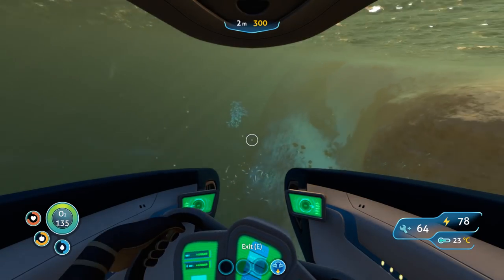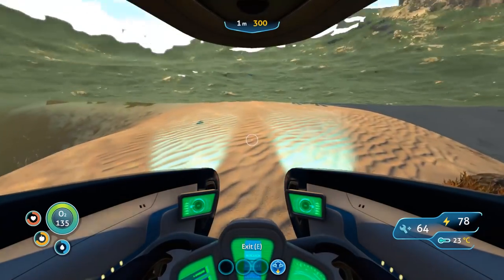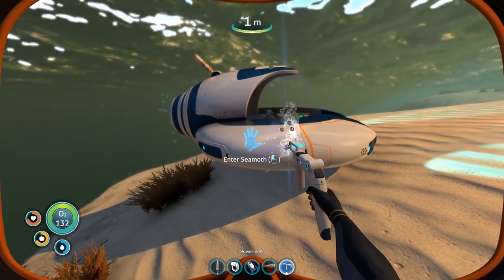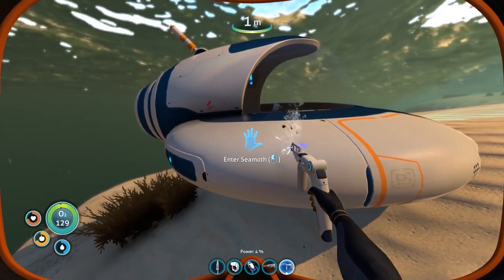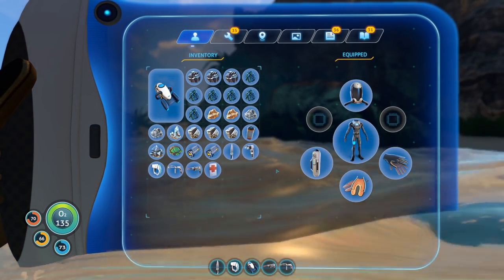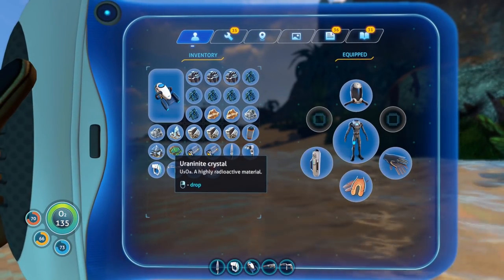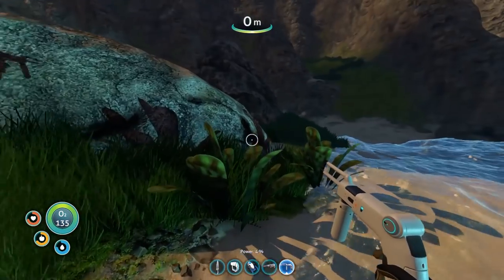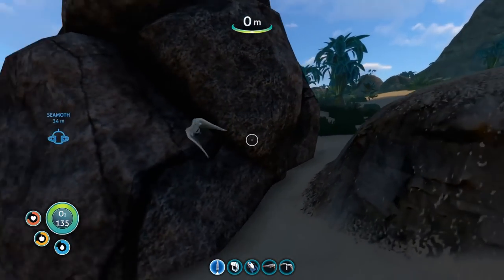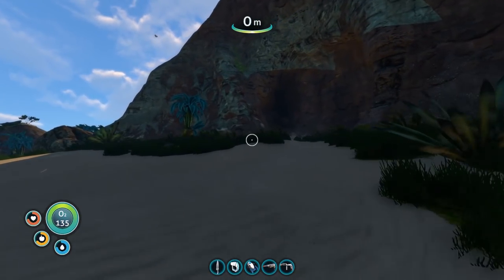There's a beach over here and you can see there's a structure on this island — one of many alien structures you find around. I saw one underwater but it didn't seem to have any entrances. Why don't we go over here and see what we can find. We can certainly repair the poor Seamoth — it's been abused by all those warpers. I do have some first aid and some water.